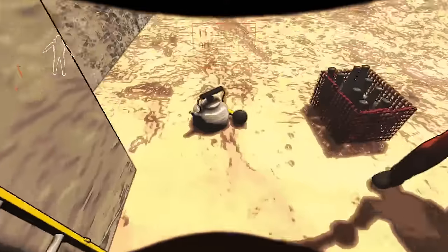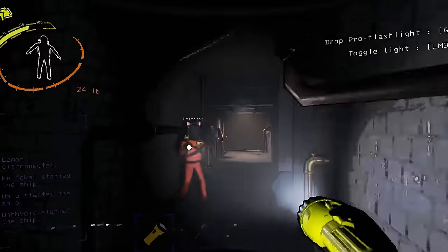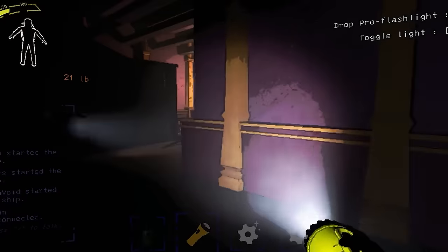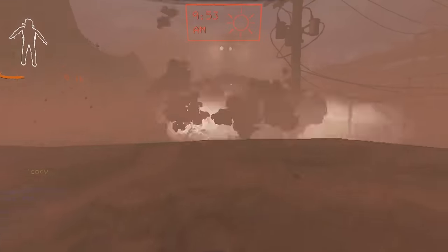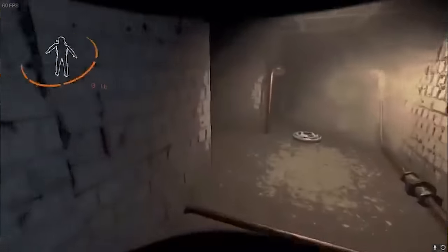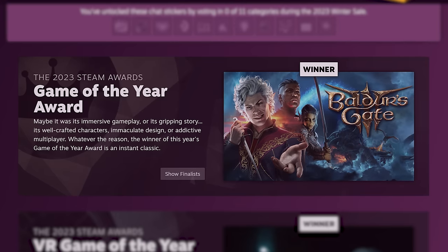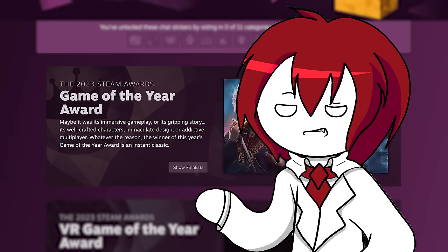Lethal Company is a multiplayer horror game all about searching for junk on abandoned moons in outer space while avoiding a slew of lethal monsters scattered all across the map. The monsters are terrifying, and the layout of the dungeon is a terrifying labyrinth to explore, making for a hilariously horrific experience as you watch all your friends get eaten by sandworms and laugh your cheeks off until you inevitably die yourself. The game won the Better With Friends theme award this year, and although it didn't beat Baldur's Gate 3 for the Game of the Year award, it came pretty close.